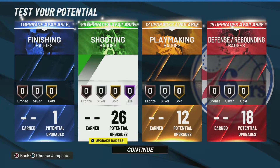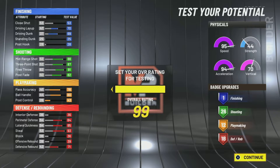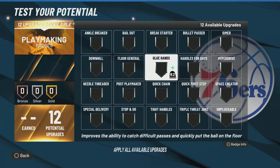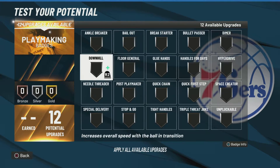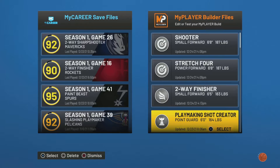With the second to last pie chart, you get hall of fame shooting and high defense. And if I'm not mistaken, you also get dimer and floor general with the play shot point guard. So that's also very nice to see. Now I'll show you how to do it right now.